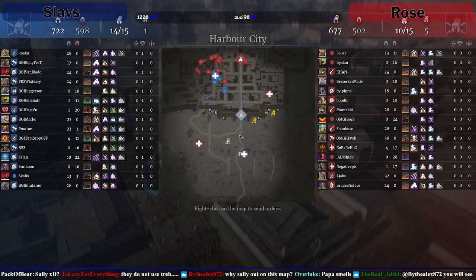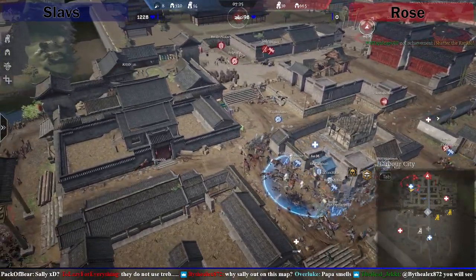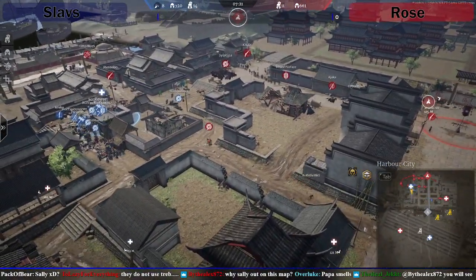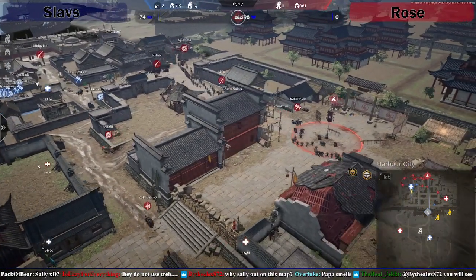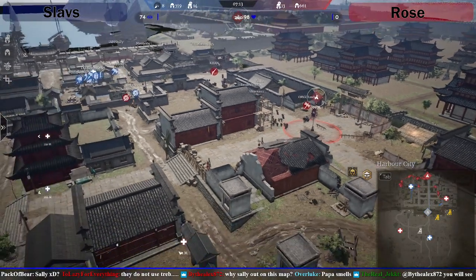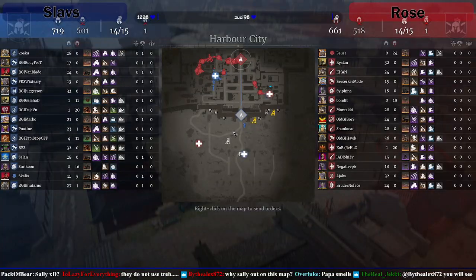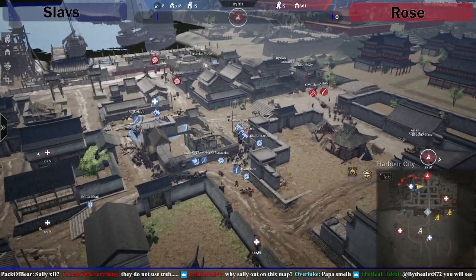Bond tried getting in with his Kashyx but it looks like they got completely blocked. Unit wise it's still fairly even. Slavs have got the advantage though — just in gear unit numbers, they've got the advantage.